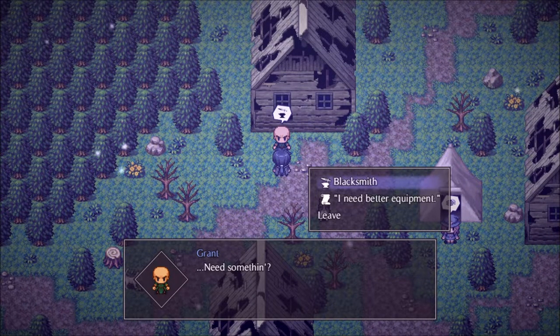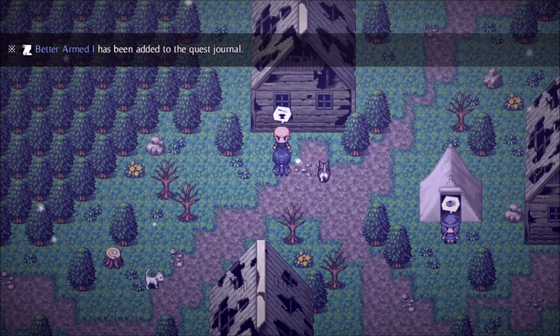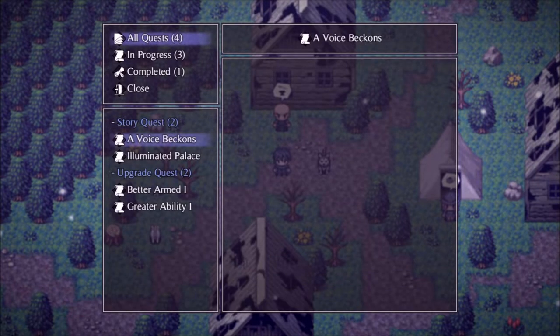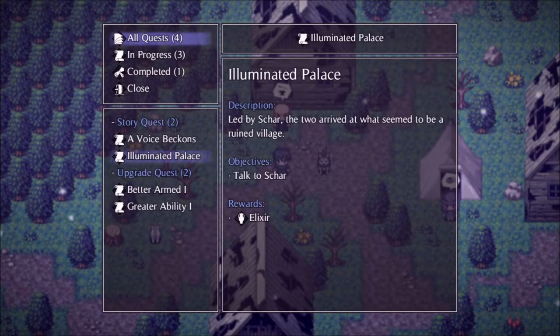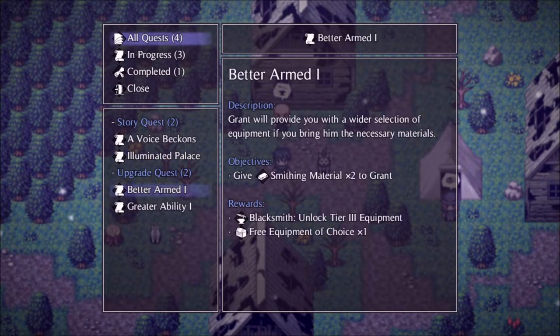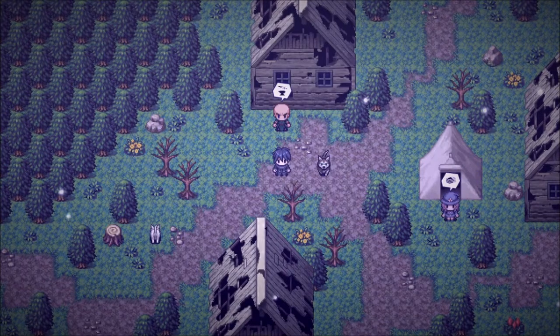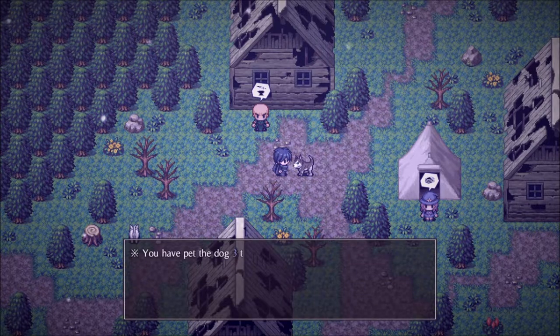Grant needs something. He says: I need better equipment — give me the materials and I'll provide you with better gear. I need Smithing Material times two. Better Armed One has been added to the quests. Let's look at all quests. Better Armed One: Grant will provide you with a wider selection of equipment if you bring him the necessary materials. And Lucy will provide a wider selection of skill books if you bring her the necessary items. We need more items — I love you doggie!